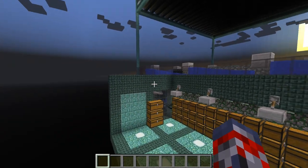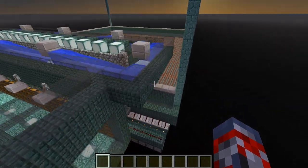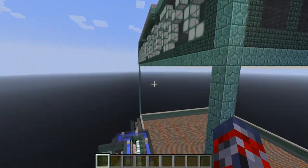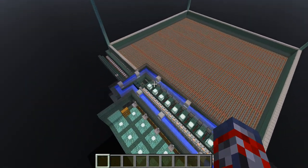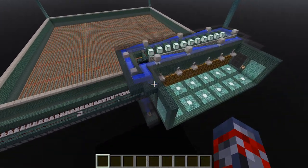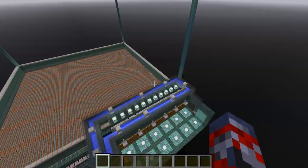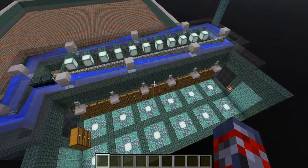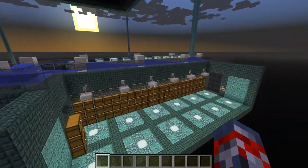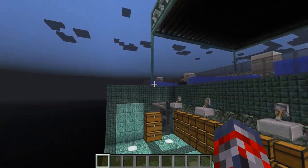Hey guys, ShimboEvan here, and today I started doing another showcase video. I know it's been a very, very long time since I've done one, but since the 1.8 Minecraft update, I thought another one would be awesome to do. So I'm showcasing you guys this Guardian farm — it delivers over 100,000 drops per hour, which is pretty cool. This design was made by DocM77, and it's a pretty cool design, so as I do in every showcase video, I'm gonna explain more about this farm.